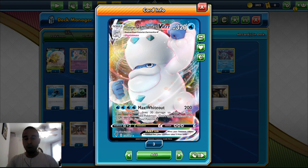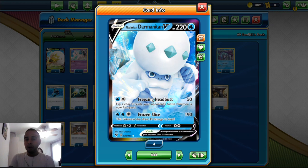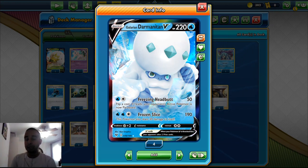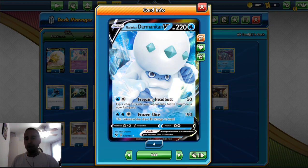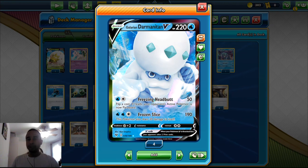We play three Galarian Darmanitan VMAX and one Galarian Darmanitan V. It's got 220 HP as a Water type basic. For one Water Energy it's got Freezing Headbutt for 50 damage — your opponent's Pokemon is paralyzed. You can use this to stall without needing a switch. For two Water and a Colorless it's got Frozen Slash for 190, though it does 30 damage to itself. If you don't have a VMAX ready, you can use this to set up your attacks.